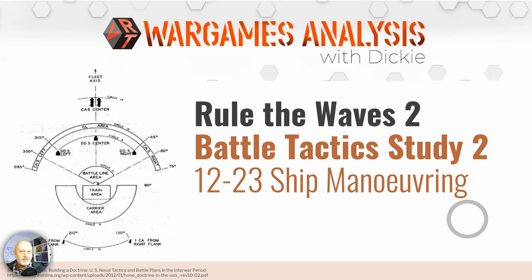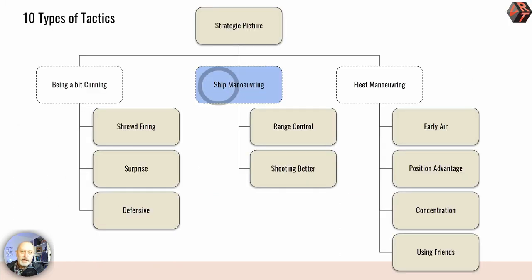Welcome to part two of this four-part series on battle tactics in Ruler Waves 2. We're going to look at 12 tactics around ship maneuvering — whether for a ship, division, or squadron following the same commands — as opposed to fleet, where you've got multiple squadrons to consider. They split quite nicely into thoughts about range and thoughts about how to shoot better. Let's crack on.